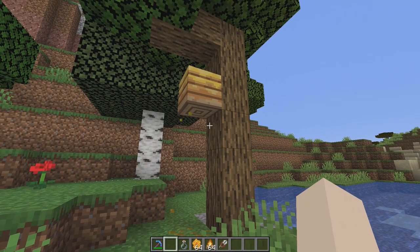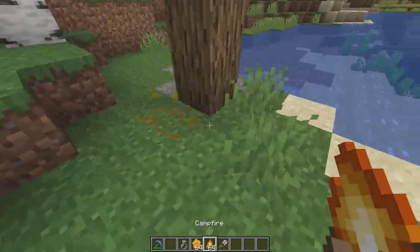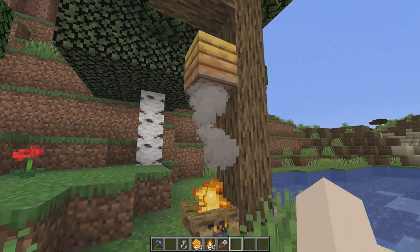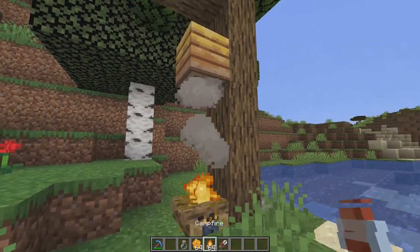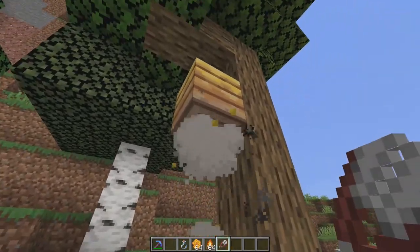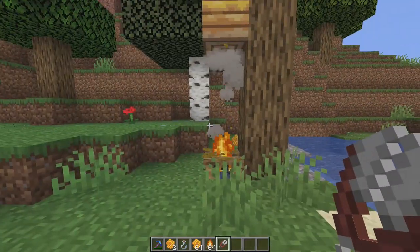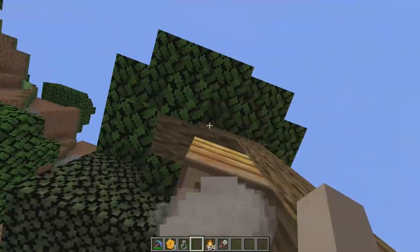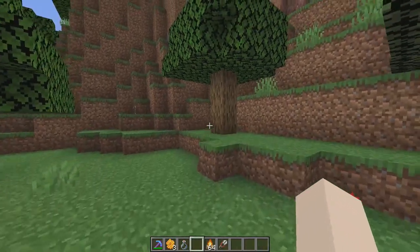So if you find a hive that is dripping with honey, you can try to harvest it, but you want to make sure to calm the bees first. Place down a campfire underneath so the smoke calms the bees. Then what you want to do is either grab a glass bottle or shears. Let's go ahead and shear this — some honeycombs! Once you've grabbed your honeycombs, get rid of the campfire and let the bees continue to collect pollen.